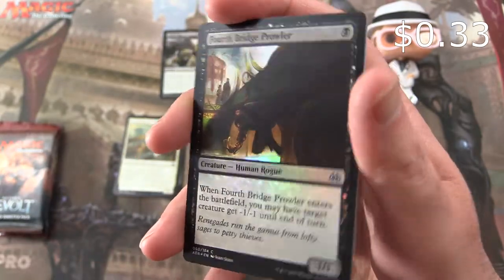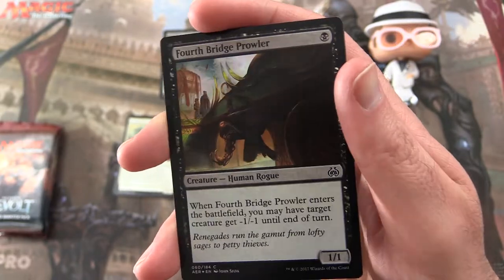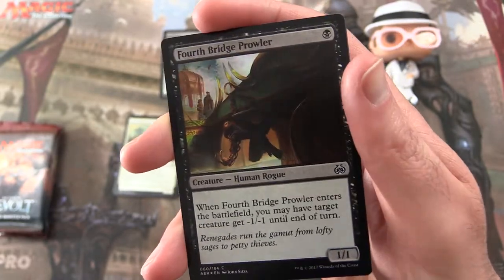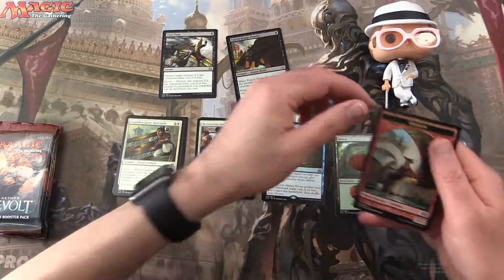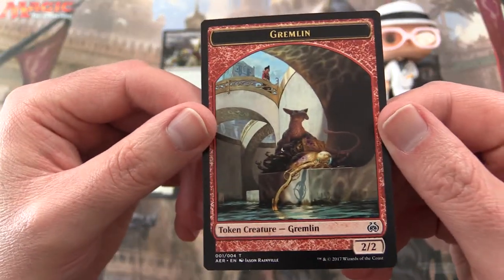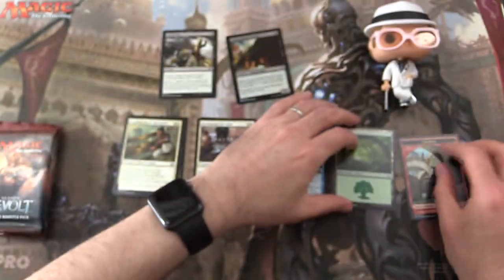Fourth Bridge Prowler — foil! A 1/1 for a single Swamp. When Fourth Bridge Prowler enters the battlefield, you may have target creature get minus one, minus one until end of turn. And a Forest, and a Gremlin token. I don't have too many Gremlin tokens, so if I want to do a Gremlin deck, here we go — good start.